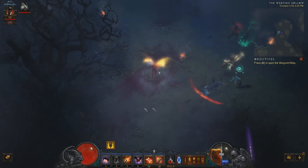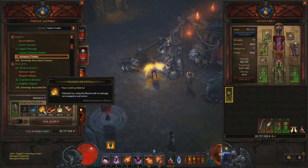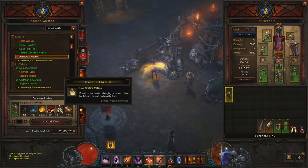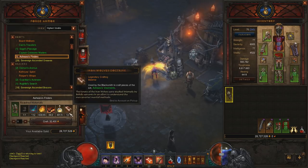Let's head back to town and I'll show you what you need to craft this. In addition to the basic arcane dust, veiled crystals, forgotten souls, and death's breath, and the white items — which I'll go over a farming location for at the end — you need the legendary crafting material Iron Wolf's Doctrine. This drops in a couple of places, but there's one really extremely easy place to farm it. It took me about 20 minutes to farm up enough materials to make two full sets.